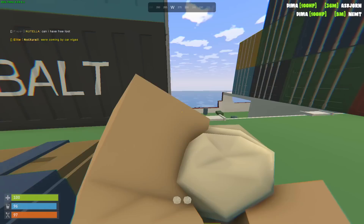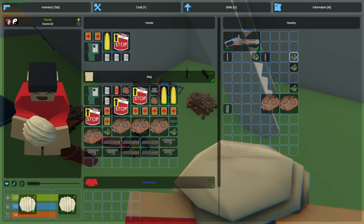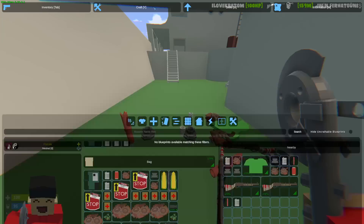Alright boys, we are on cargo. There are crates everywhere so I assume nobody is here. We're gonna take everything and smelt them all back at base. Problem is I don't have that much storage. We gotta hit the military crates — I'll take the scrap because I'm pretty sure we can buy stuff in Bandit Camp which is right next to our base. We got ourselves our first gun, a custom SMG. We got a better axe, a lot of scrap, and our inventory is already full. This rock dropped water pipes — absolutely nothing else. We need ourselves a bigger backpack.